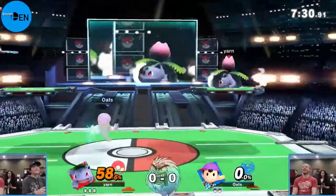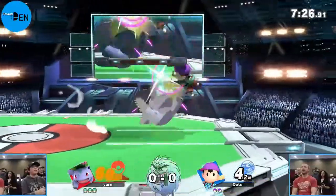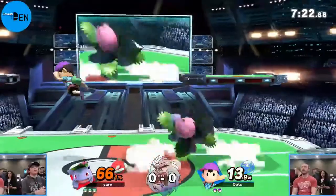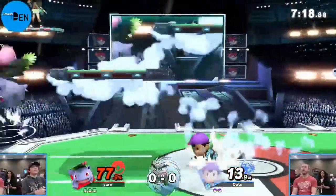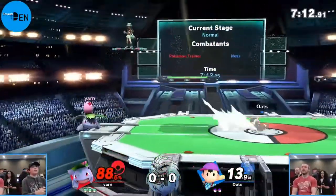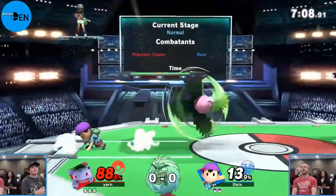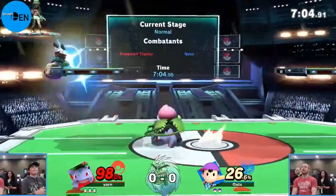A headbutt - that's a normal type attack - and that was super effective somehow. I guess Ness is a ghost then, because he just died. Normal attacks don't affect ghosts. Going for the juggle with the up air, well avoided by Yarn - you've got to give him that one. That forward air is going to rack up the damage up to 98% for Yarn.